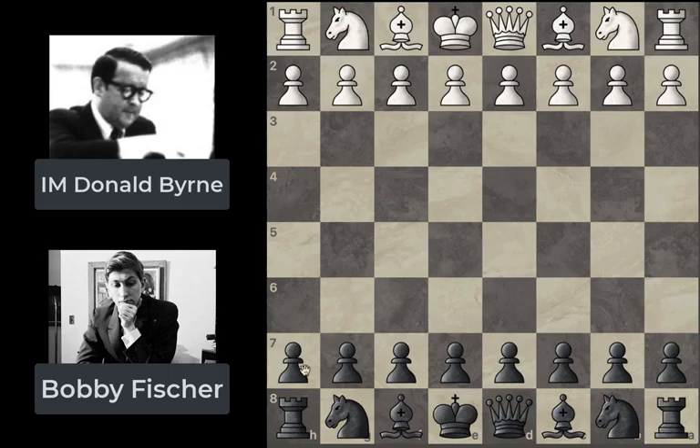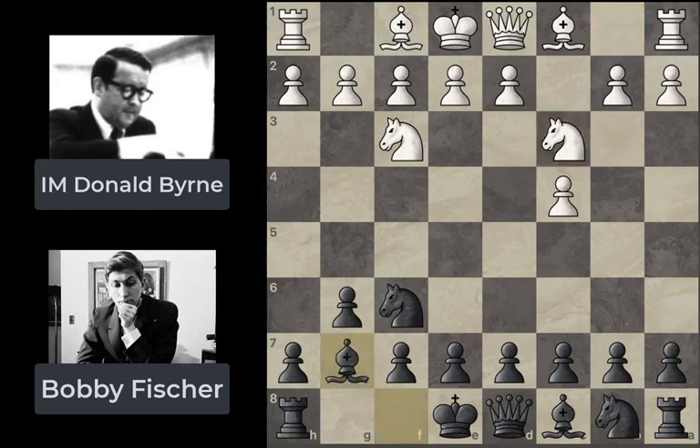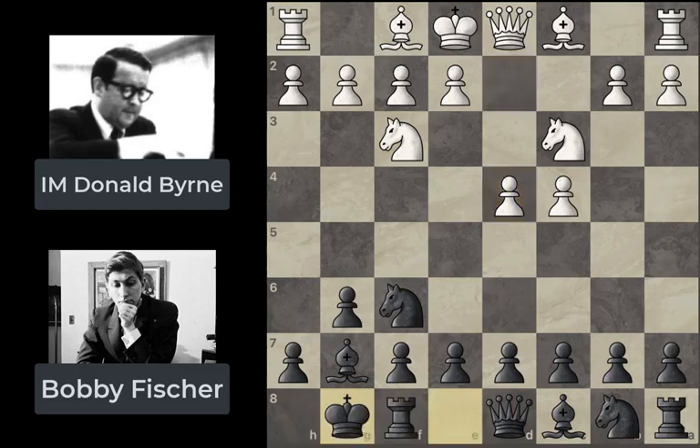Donald Byrne has the white pieces and Bobby Fischer is playing with the black pieces. We open up with knight f3, knight f6, c4, g6, knight c3, bishop g7 — so we have the English opening on the board. Then we go with d4, transposing into the King's Indian Defense. Bobby Fischer goes ahead and castles, then bishop f4, and with d5 we go into the Grünfeld Defense.